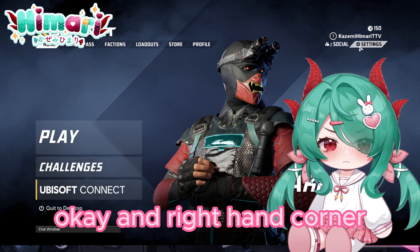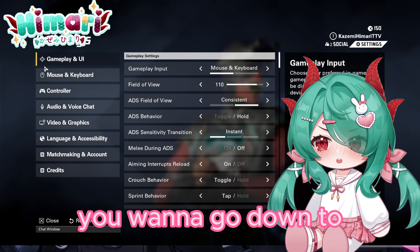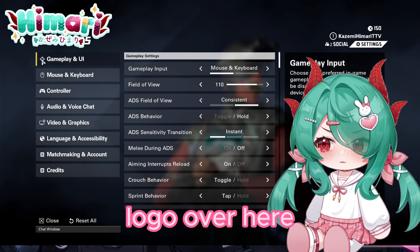All we gotta do is get up here and hit the right hand corner. You guys see the settings over here? Click on that. You wanna go down to your Gameplay and UI.